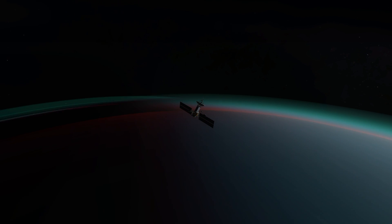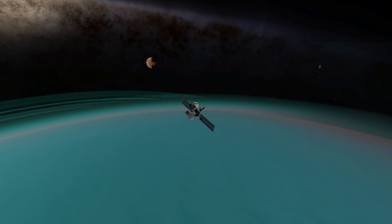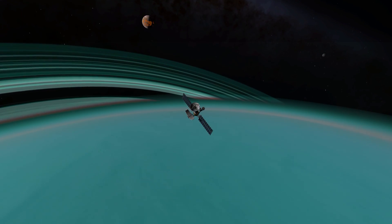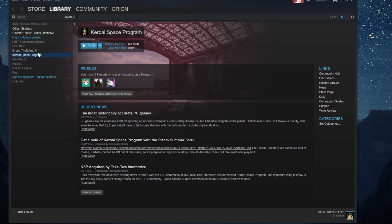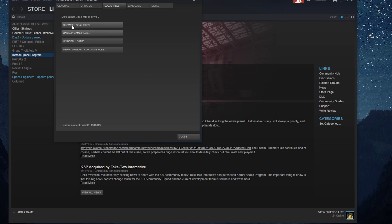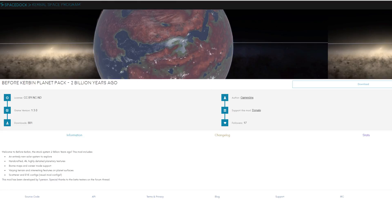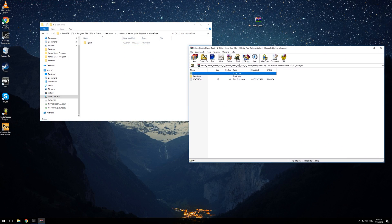Now we can move to the installation, which is in this case very simple. First of all, find where you have your KSP installation folder. The easiest way is by going to Steam, right-clicking KSP, Properties, Local Files, and Browse Local Files. Then open up the Gamedata folder, download the mod from the link in the video description, and open it with something that can work with archives — I'm using WinRAR — and copy everything to the Gamedata directory.